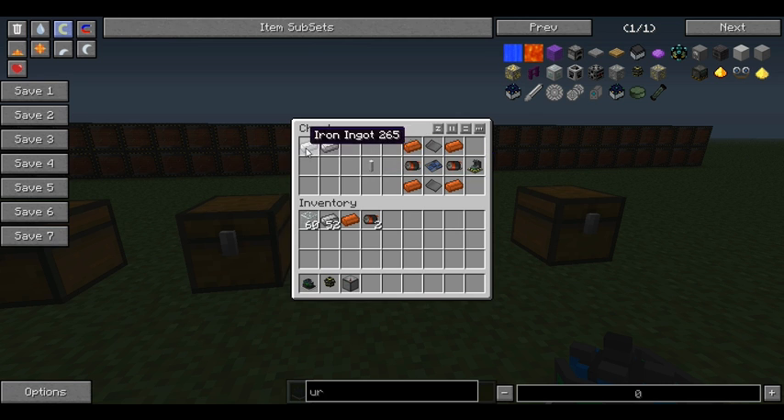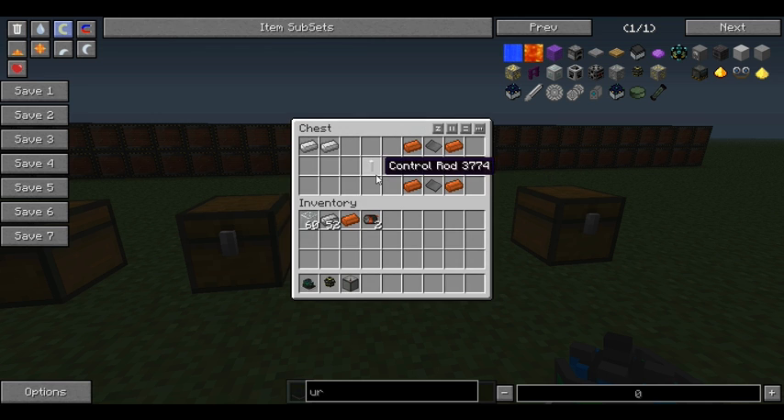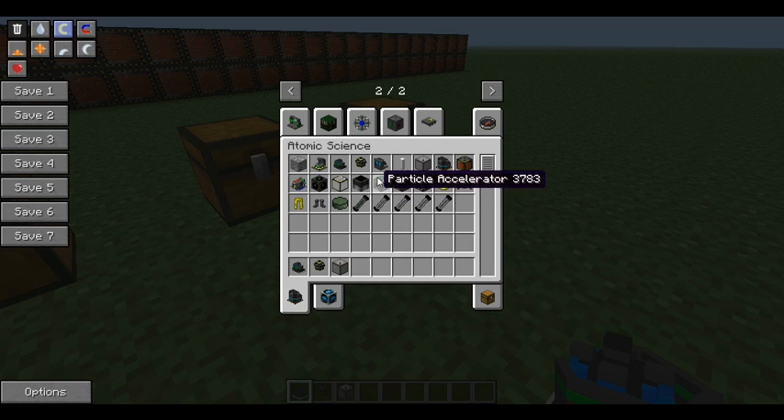For the control rod it's just two iron, very basic. Then you need to make a centrifuge, which requires an elite circuit. An elite circuit is six gold, a lapis lazuli block, and two advanced circuits — so it's not cheap to make.